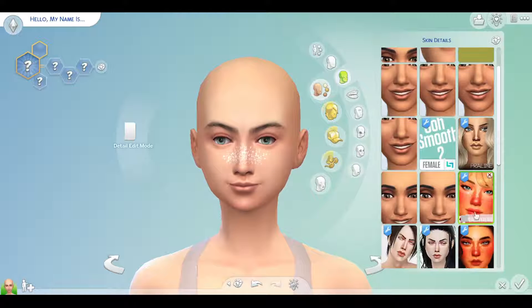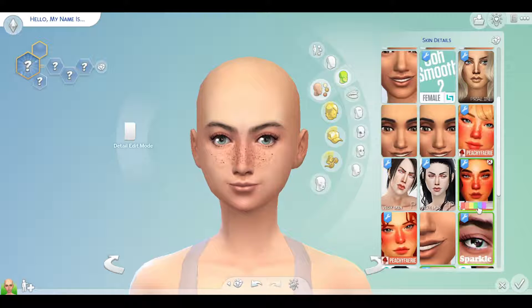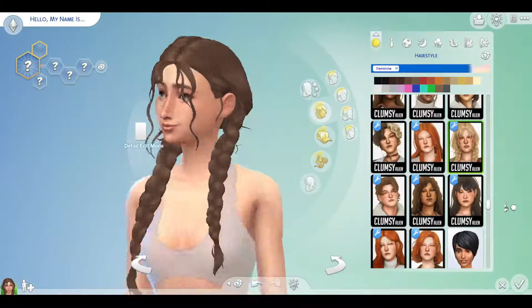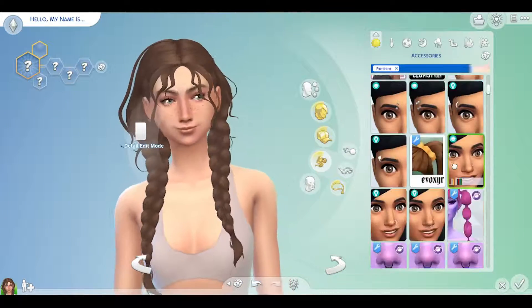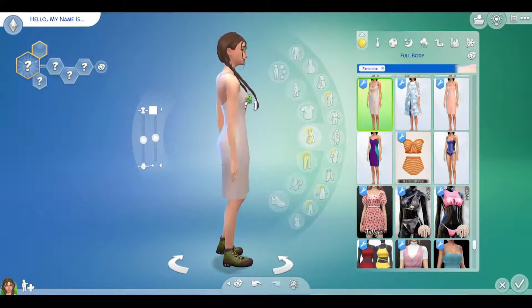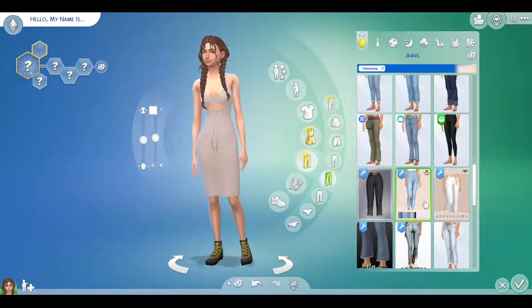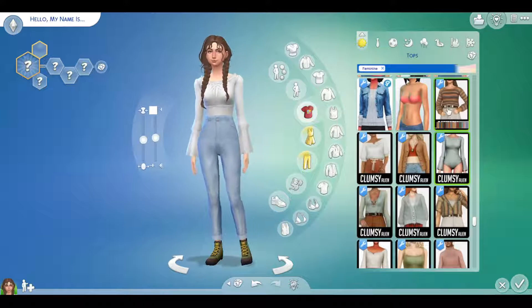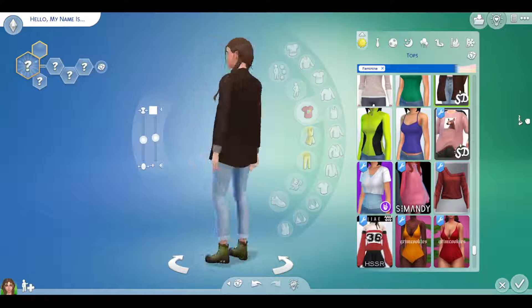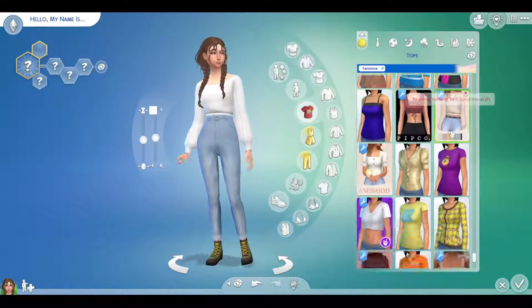Right now you can see I'm working on the exact facial details for my sim and what she's going to look like. I've put in my first hairstyle and I'm looking through accessories to see if anything stands out that I want to add before I go in and design her outfit. This took a bit of decision making because I haven't paid a lot of attention to the custom content I have, or even some of the non-custom content, so we're kind of just exploring and seeing what's there.